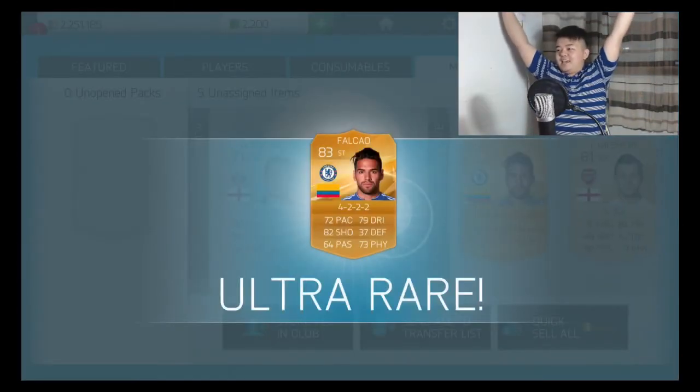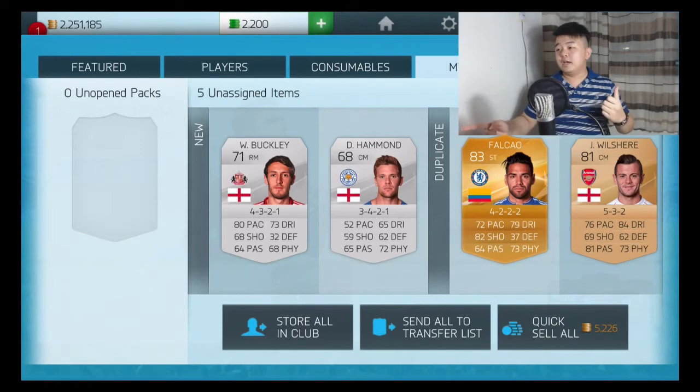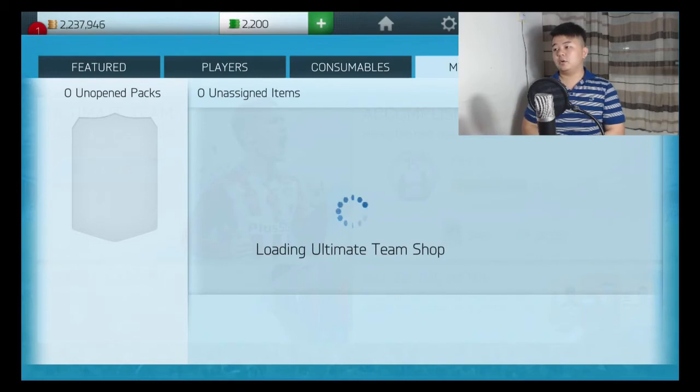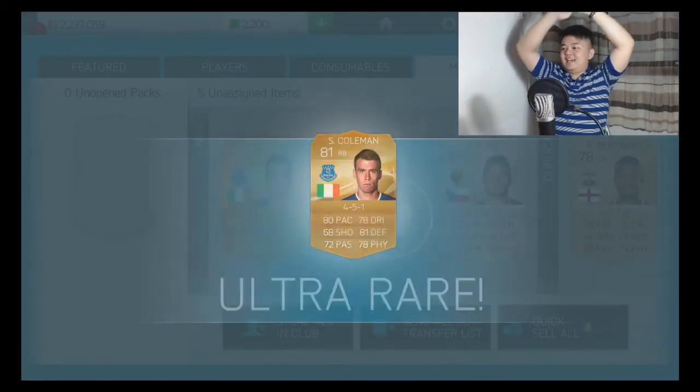Falcao! That is pretty nice but I already got him in my previous video, so you're going straight to my transfer list. And I got the 'Mr. Injured' guy again — like, you're always injured, I don't know why. Two more packs, come on — Coleman! Yes! I got Coleman!